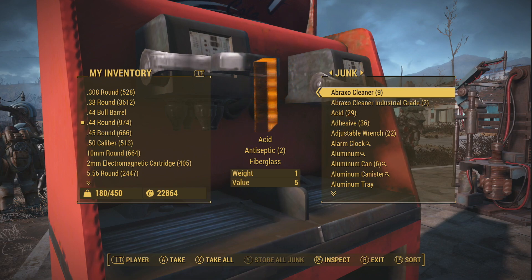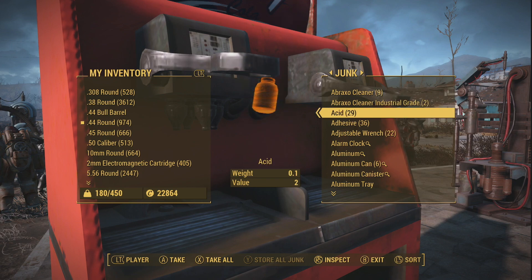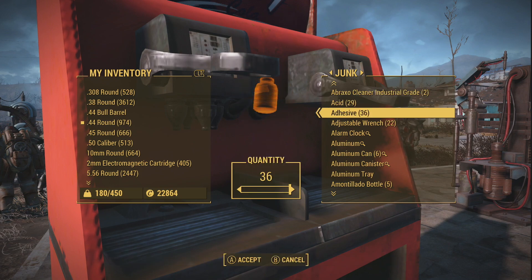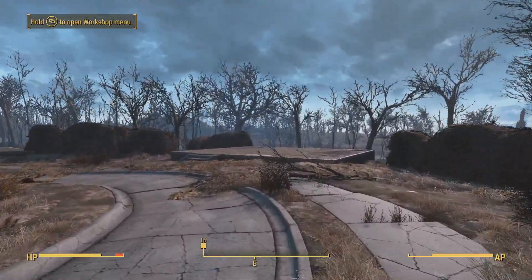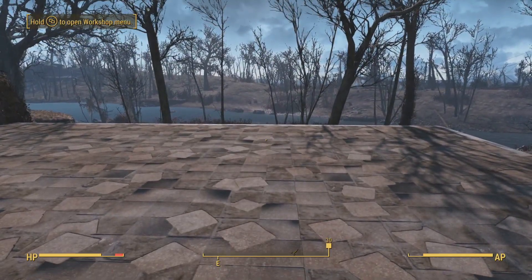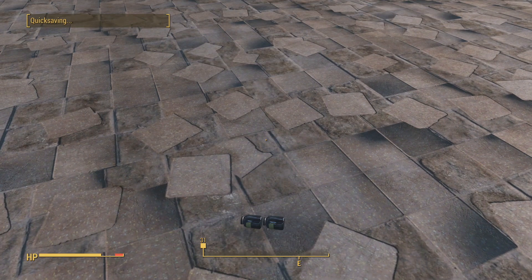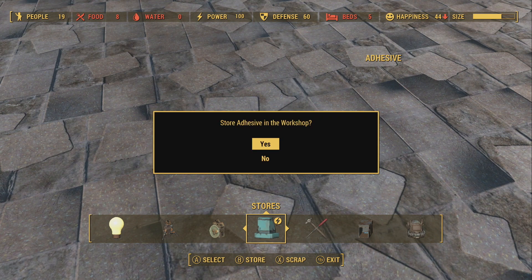You're going to need some resources to start — more is better than less. Each time you use this duplication glitch on something, adhesive for example, it's only going to double. So if you have 10 of a material you duplicate it and have 20, duplicate again and have 40. You can do this with absolutely any material — anything you can scrap and also store.